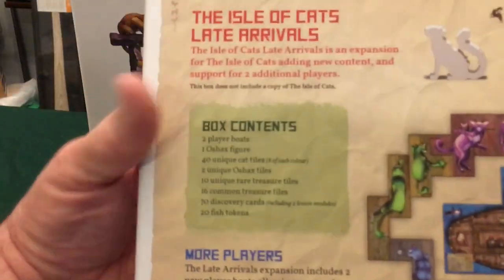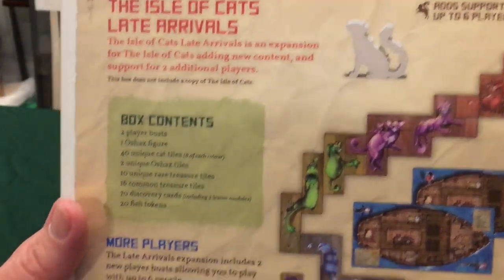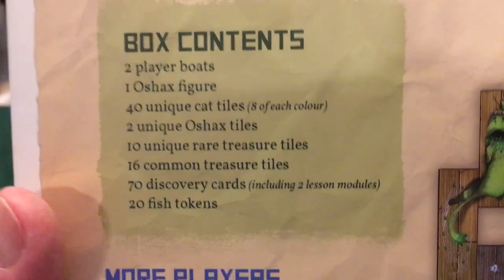This is the back of the box — I forgot to show you. The back of both boxes are very detailed and very informative. This is the contents of the smaller box, the late arrivals.